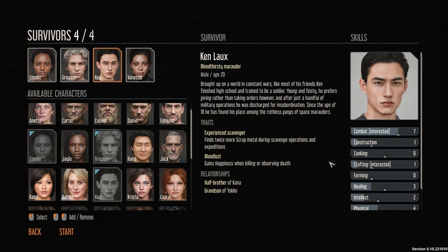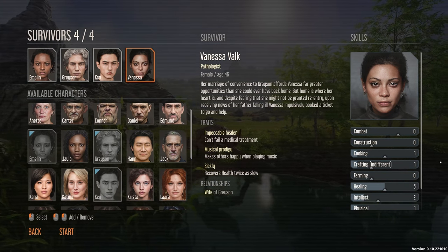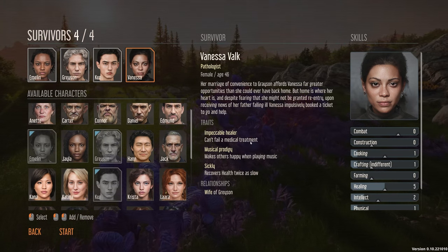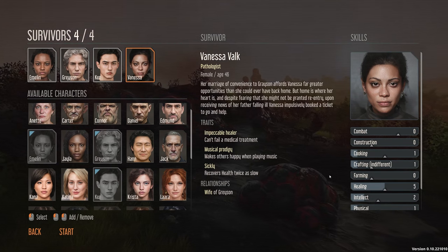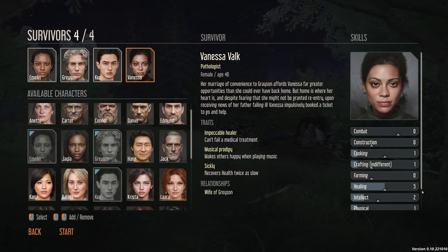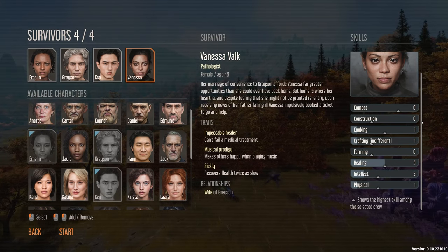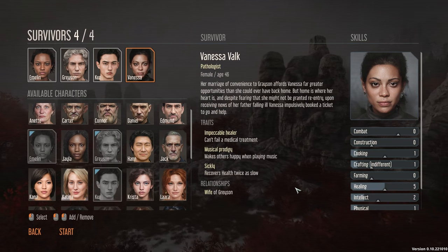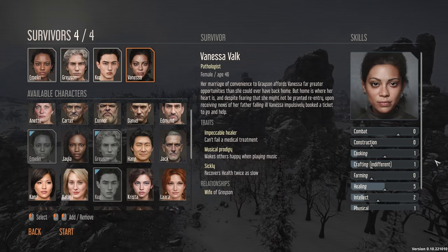I am not here to judge. And then finally we've got Vanessa — wife of Grayson. She has an interest in healing, can't fail a medical treatment, and also makes others happy when playing music. Her stats are a little bit low — zeros and ones. I'm going on the basis that because she is married to Grayson it's going to have a nice boost within the group, and it also means they can share a bedroom.